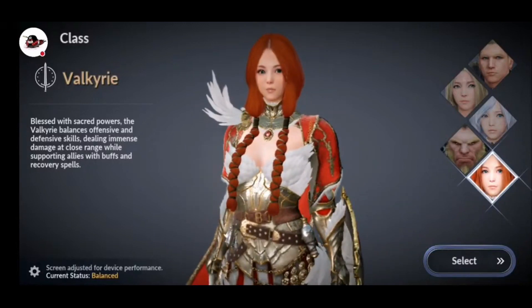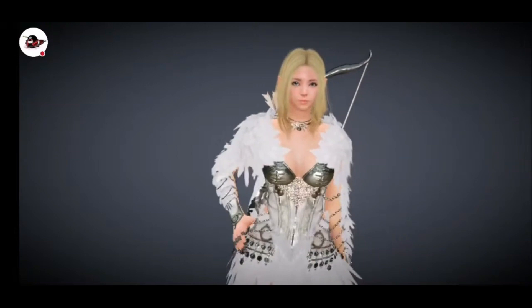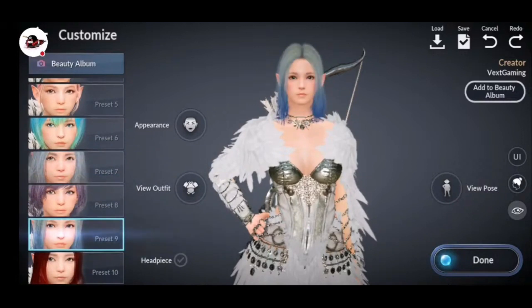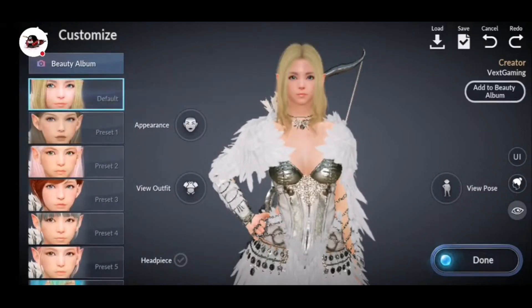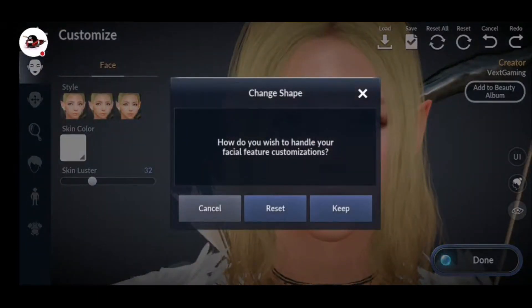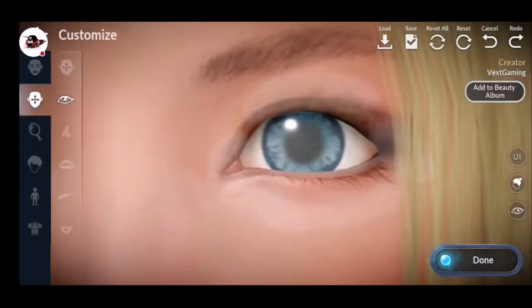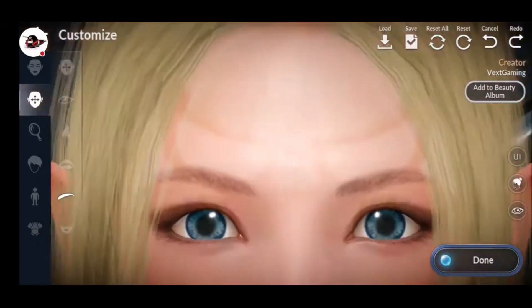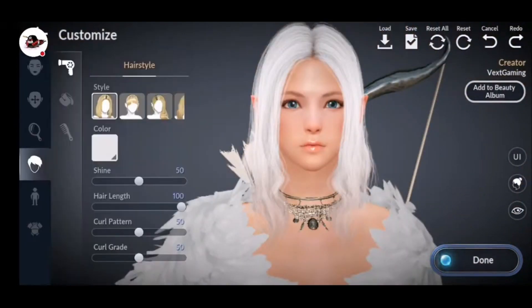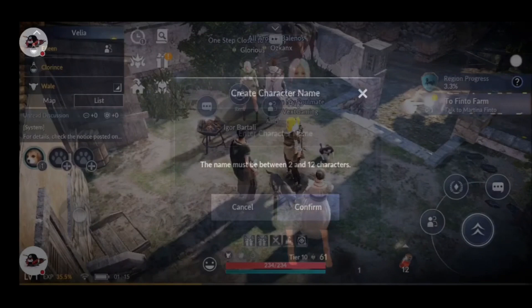The first thing that stood out for me when I downloaded and started to play was that, in true BDO fashion, the character customization has remained intact. The customization is hands down one of the best I've ever seen in any MMO — even on mobile, it still stands head and shoulders above most other games. As you can see on screen, they've gone to great lengths with all the different options, including things like the size and dimensions of your eyes, lips, nose, your character's height, and multiple layers of hair coloring. Everything is intact, similar to the PC and console versions of BDO.